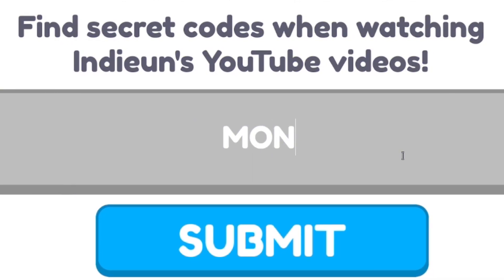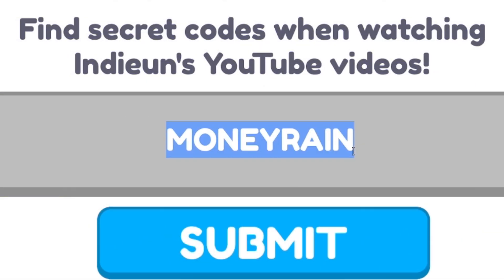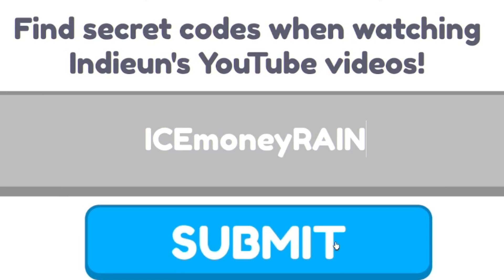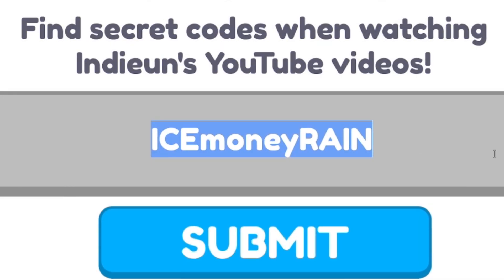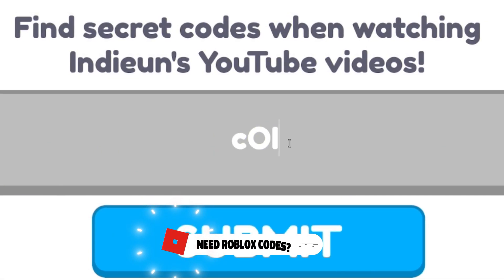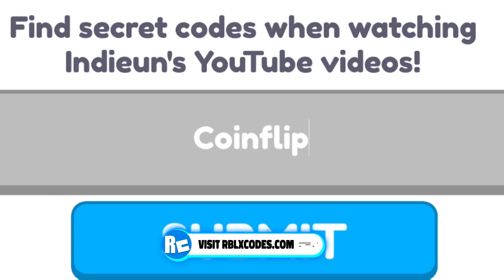Next you have code MONEY RAIN — M-O-N-E-Y-R-A-I-N — unfortunately you can't redeem that one right now. Next is code ICE MONEY — clicking submit, that one can't be redeemed right now either. After that, code TILE Z. Then redeem code COIN FLIP — capital C — clicking submit, redeeming that one.